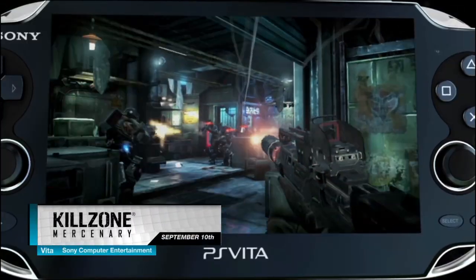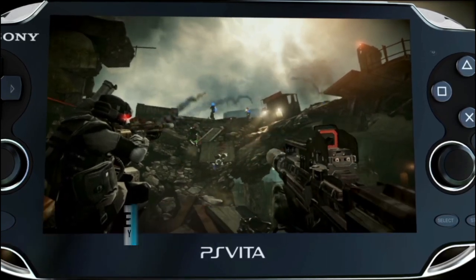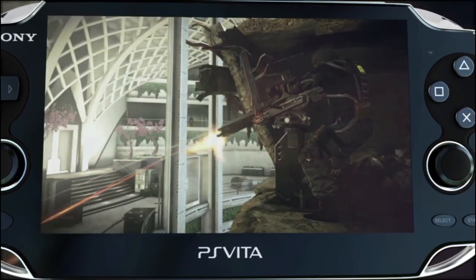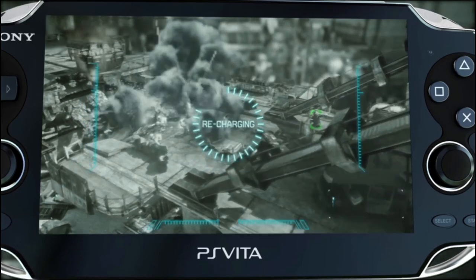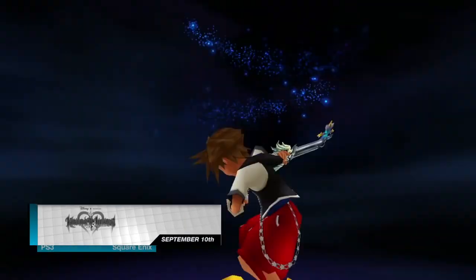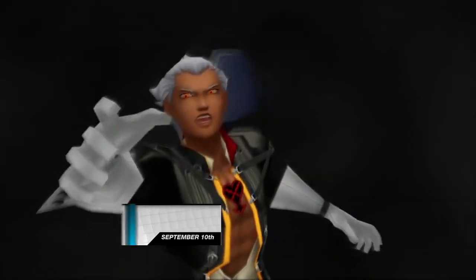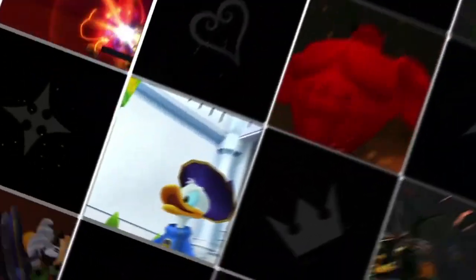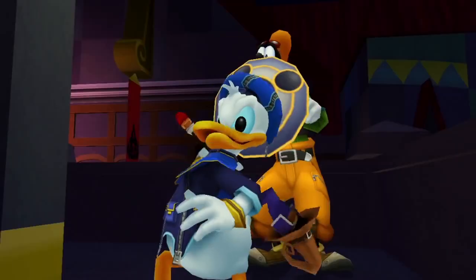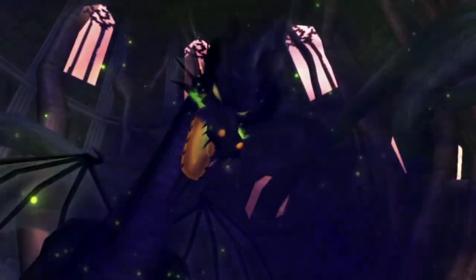A sequel to the original Killzone and the first in the series to be released on the Vita, Killzone Mercenary releases on September 10th. Mercenary will also be the very first in the series that will allow players to do missions for both the ISA and the Hellghast. Kingdom Hearts HD 1.5 Remix hits on September 10th for the PlayStation 3. This game features, for the very first time outside of Japan, Kingdom Hearts Final Mix as well as RE Chain of Memories, both remastered in HD, plus a cinematic retelling of 358/2 Days.